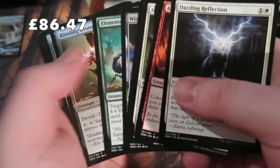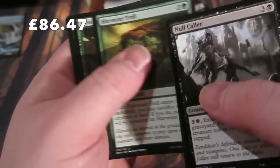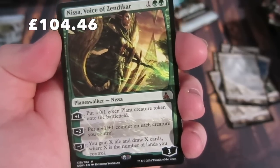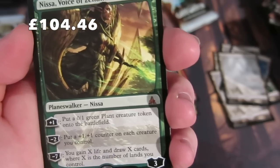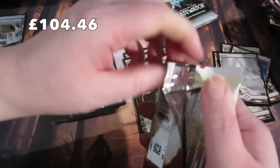On to this pack, then we'll let the wife have a go. We have a Null Caller, Thought Harvester, Harvester Troll, and the rare - we get a planeswalker! This is what we want: Nissa, Voice of Zendikar! Her +1 puts a 0/1 green Plant token into play. Her -2 puts a +1/+1 counter on each creature you control. And her -7 lets you gain X life and draw X cards where X is the number of lands you control. A lovely, lovely mythic!